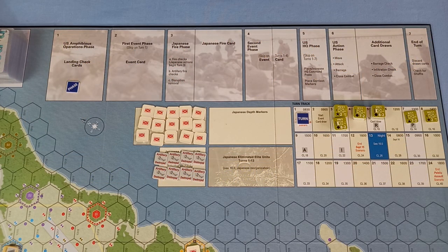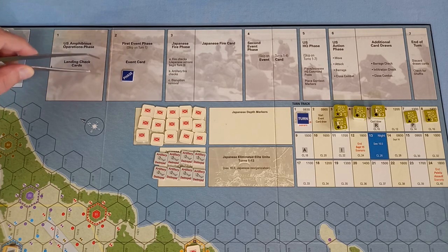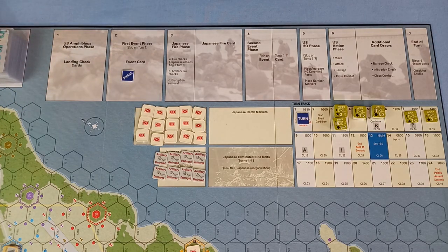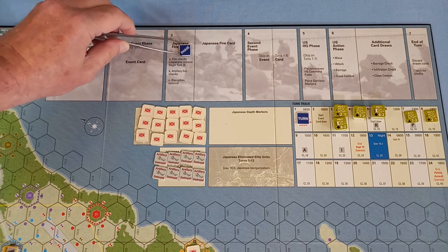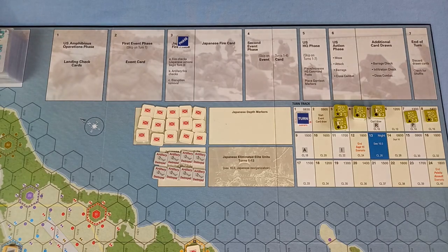Back at the phase track, we can now move on. The first event phase doesn't occur on turn one, so we can miss that one. Now, Japanese fire phase — we have to take a card. Let's see what damage is going to happen.